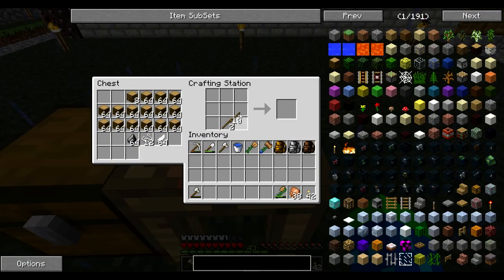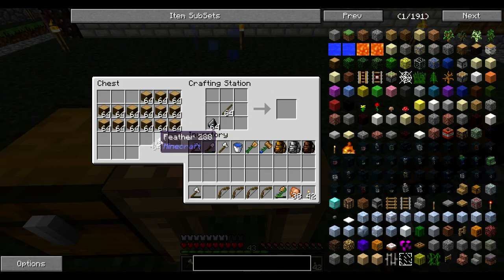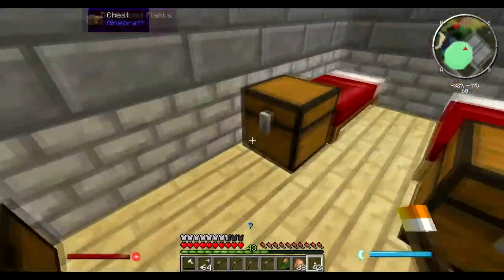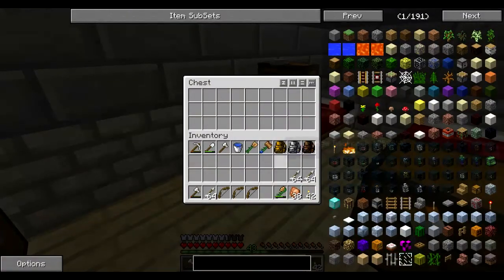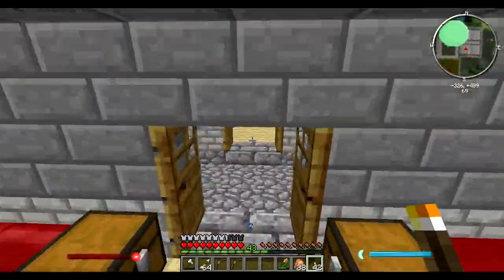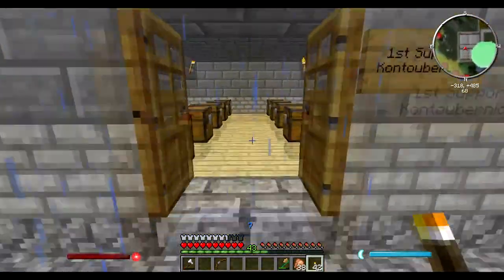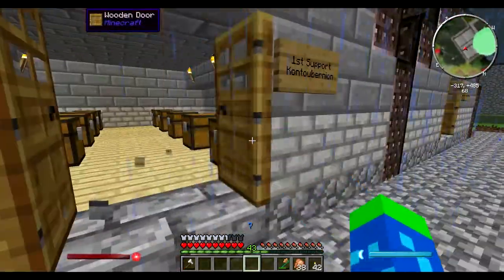Each archer is going to get a bow and a stack of arrows. That's three bows for the combat Contubernia, and one into the support Contubernian. That's the weapons for our regular army. Now all we need is armor. I have nowhere near enough leather to equip an army, but I do have enough wood to give everybody a wooden chest plate, so I'll do it two Contubernia at a time.